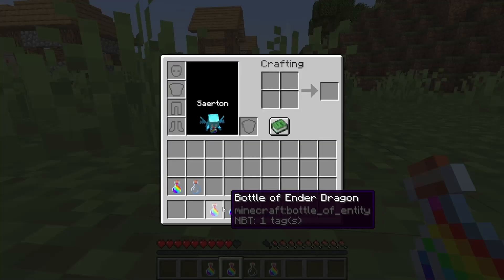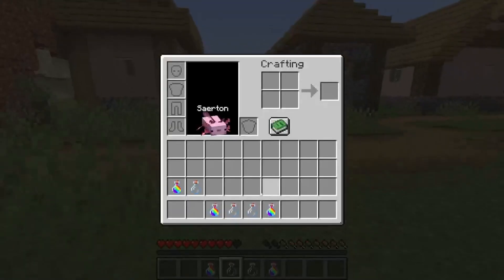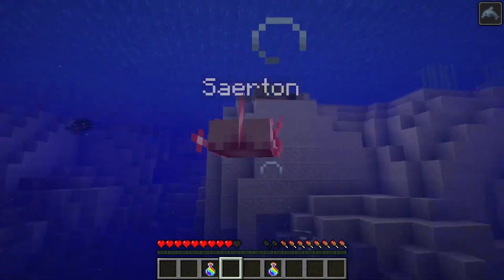This is amazing, I can fly in Survival mode. Now I'm an axolotl. I can swim very fast, like an axolotl. This is amazing.